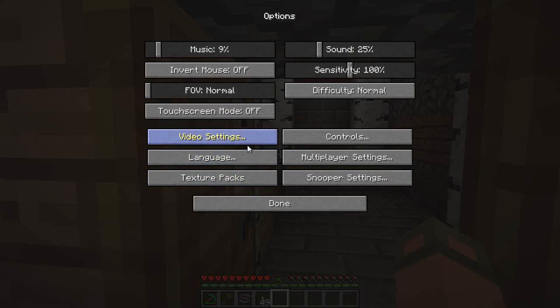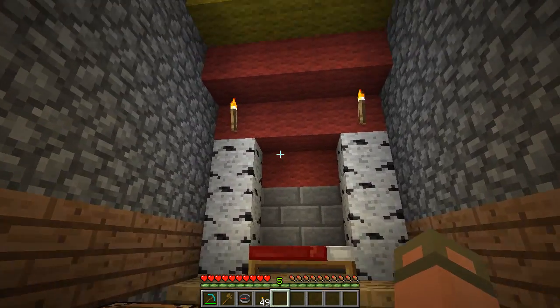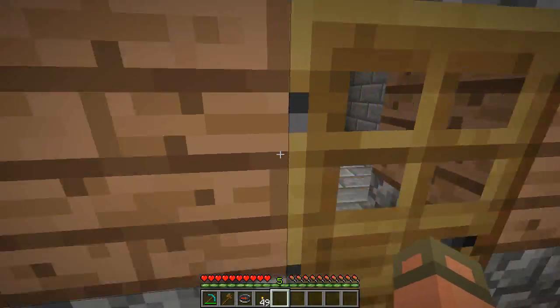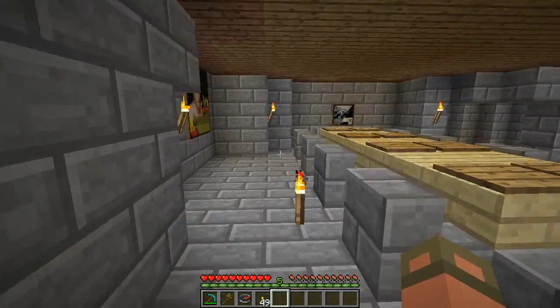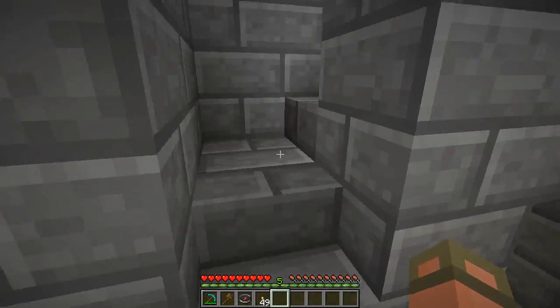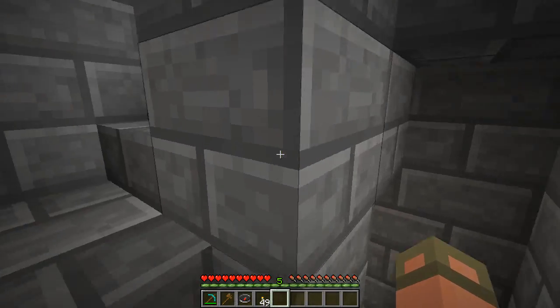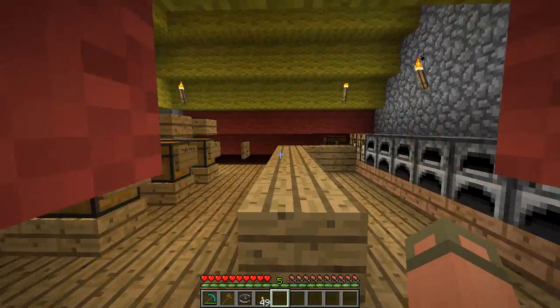Here are the bedrooms — there we go. I'm still on 50% brightness so let's change that back to bright. Now it's nice and visible in here. Cozy comes with moody, but the ability to see comes with brightness. So there were kitchens upstairs and an emergency exit downstairs.